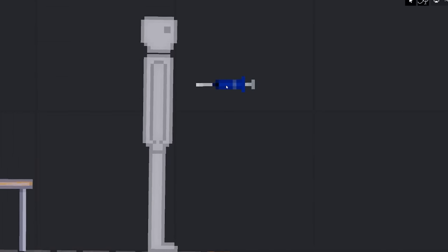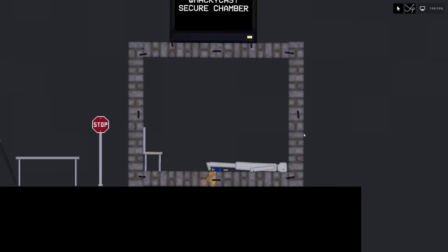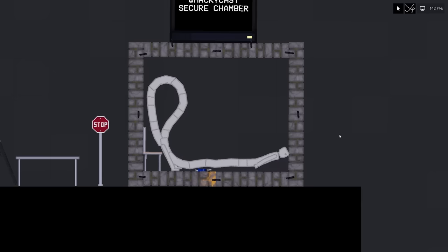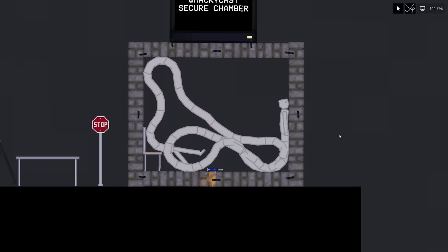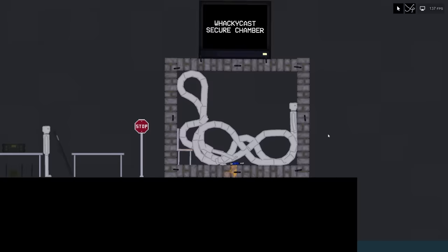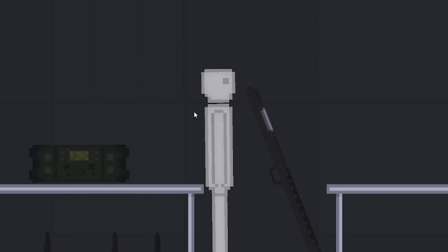Bob, this next syringe you're probably not gonna like, because I'm gonna turn you into a long snake — pretty much like the one from Naruto called Orochimaru or whatever. I don't know how to pronounce it, maybe somebody can help me in the comments. Here we go — the body's extending. I'm wondering if this containment is gonna be able to hold him because he's just gonna grow a lot. So far it's containing him just fine.